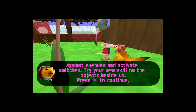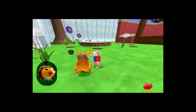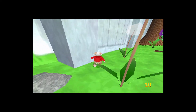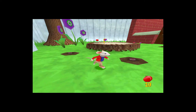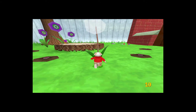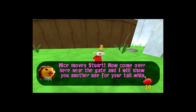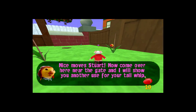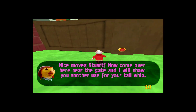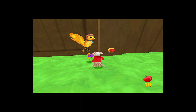Try your new skill on the objects beside us. Nice move, Stuart. Now come over here near the gate and I'll show you another use for your tail whip. See you later.